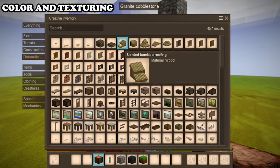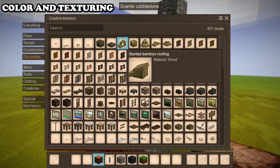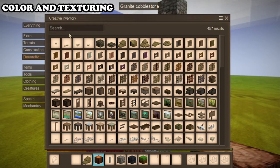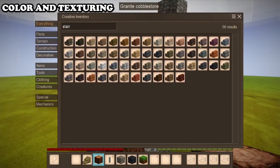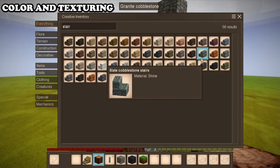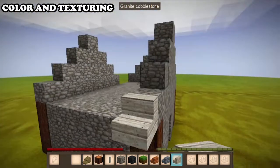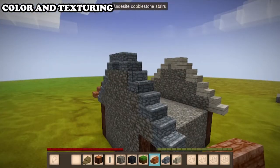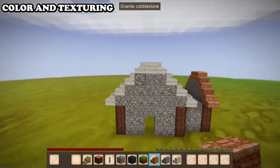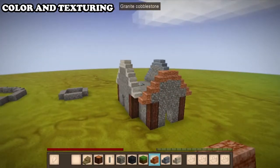Now I'm going to go to decorative. You get these slanted roofs — you can also chisel blocks into roofing shapes. Bamboo roofing or any sort of roofing in this game looks a lot better. You can also use stairs, so I'll go to everything and search for a stair that goes with neither the granite nor the redwood — something with a bit of color. I'm going to try out the bauxite and the andesite. With stairs: placed on the bottom they're right-side up, placed on the top they face down.